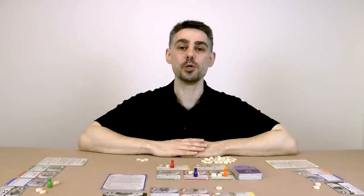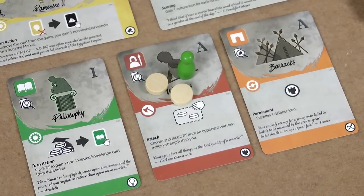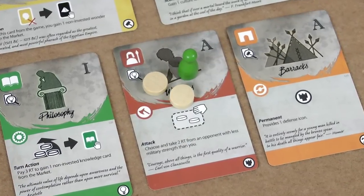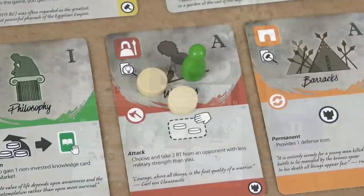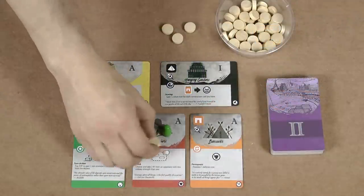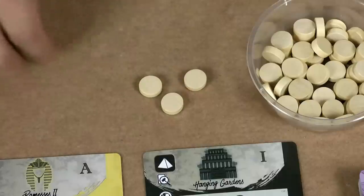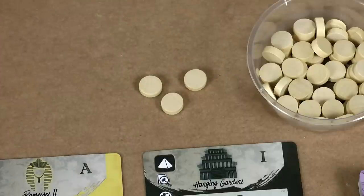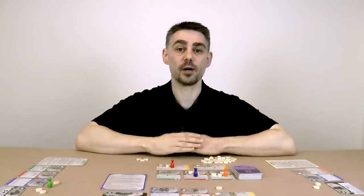When your opponent has invested in a card you can choose the snipe action to steal it from under them. To snipe a card you must first pay the amount of tokens on the card to the investor — if you don't have this many tokens you cannot snipe. Then move all tokens on the card into the supply. The investor then counts the number of trade icons they have in their nation and takes that many resource tokens from the supply. Then they count the number of resource tokens remaining in the supply and get half of them rounded down.